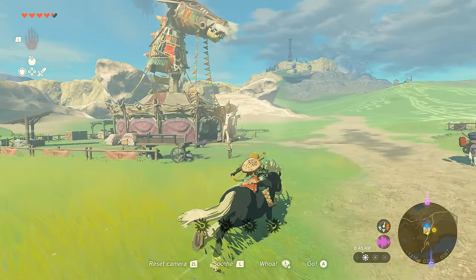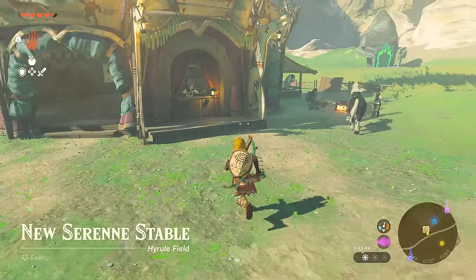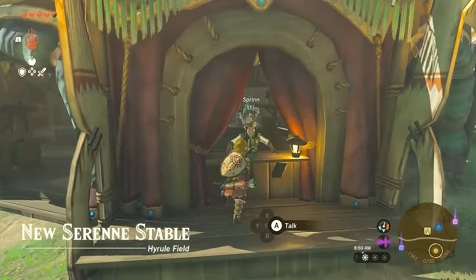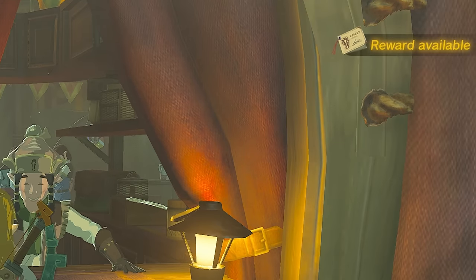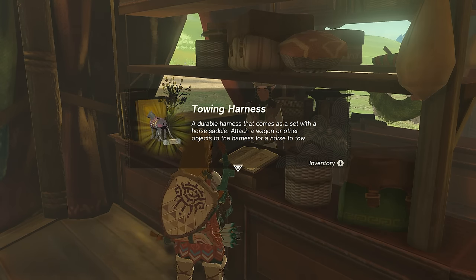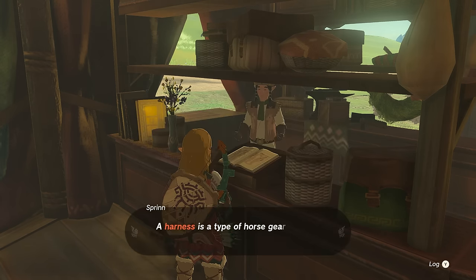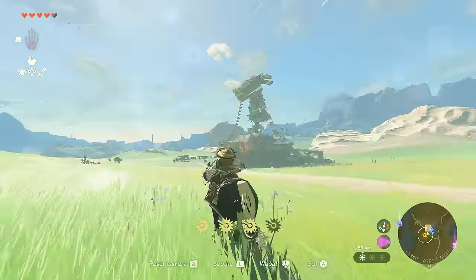You can quickly grab one and then register them right at the Serene Stables. There's also a new mechanic called Pony Points, where any registration or usage of the stable rewards extra points to you. As you collect more of them, you can give them at the ledger inside and get extra rewards every few points — so totally worth checking as well.